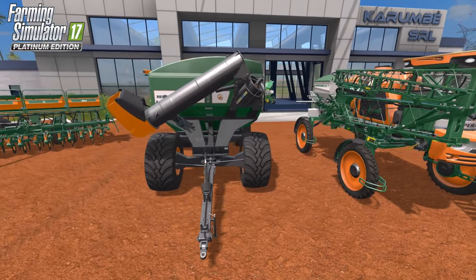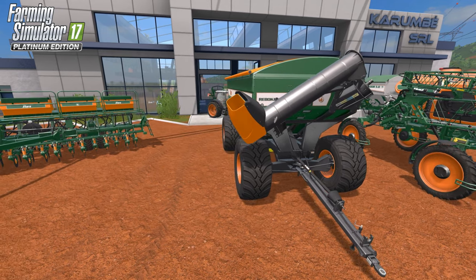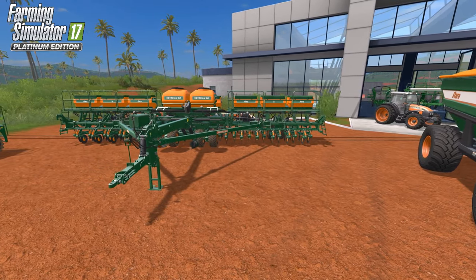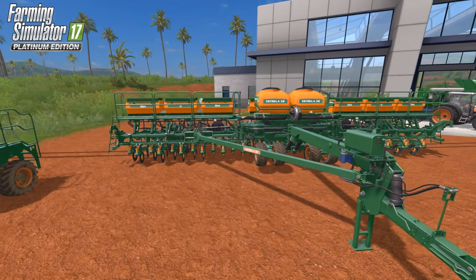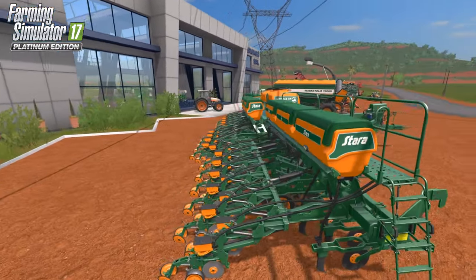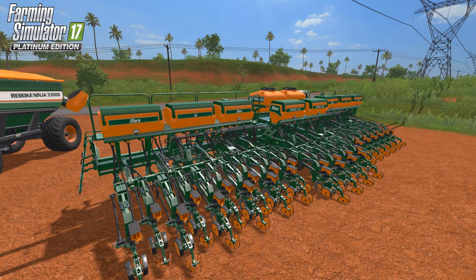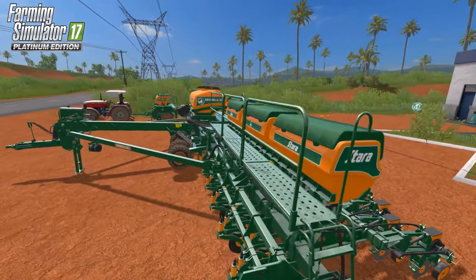Here's the big seeder — the Startup 32, which I think is a 14-meter seeder. It seeds pretty much everything except corn and sugar beets, covering all normal standard crops in FS17. We've also got a couple of smaller versions of that. Now here's one of the tractors included in the Platinum expansion — the Massey Ferguson 4700 series. Previously FS17 had the 5, 6, 7, and 8 series Massey Ferguson; now they bring in the 4000 series.